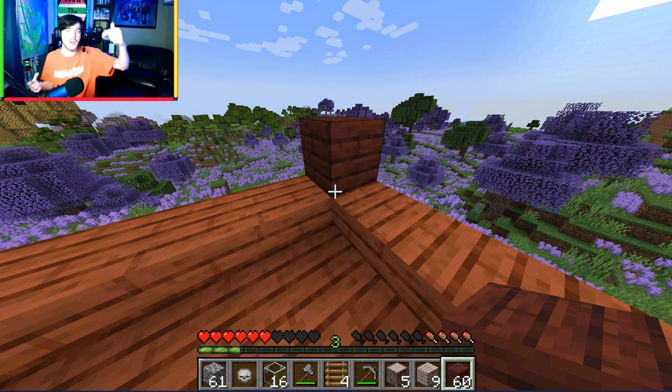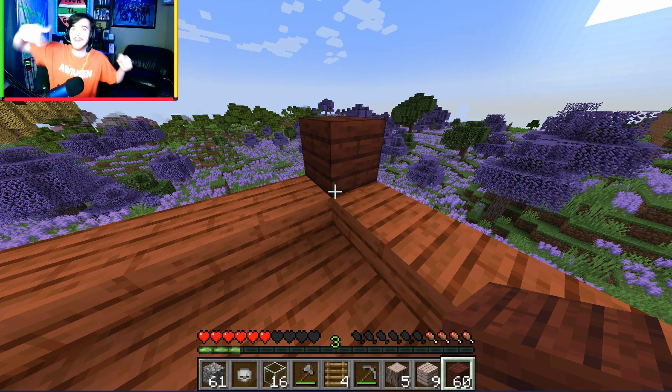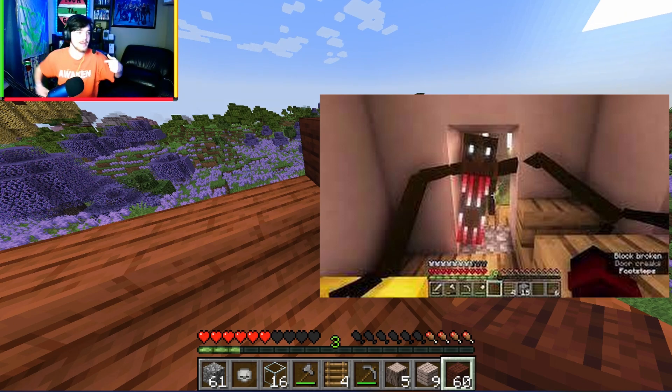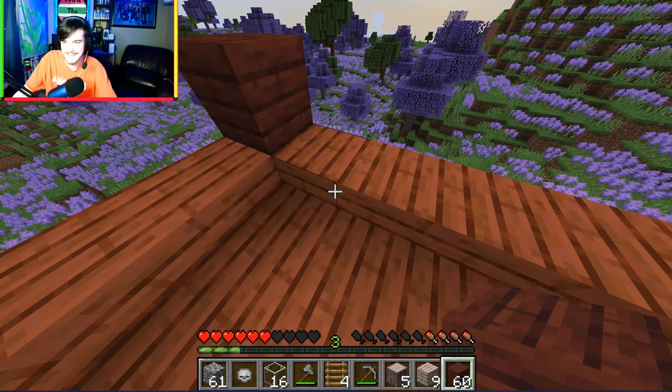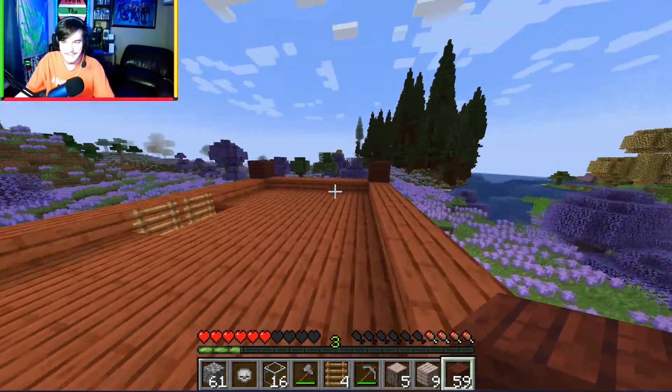This house is just going to be where we're going to be safe. I'm going to build something underground in the future in case the Man from the Fog attacks me, because I already know it can go through normal doors. We're going to have to be careful.